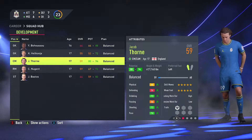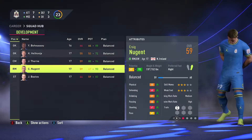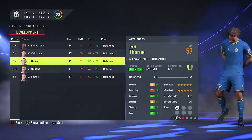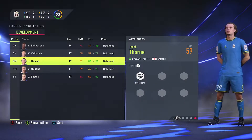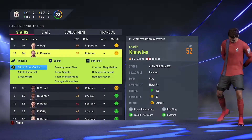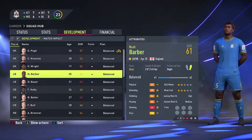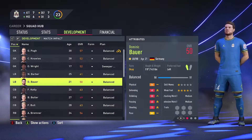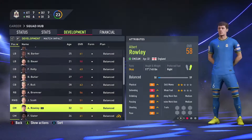Now we're going to have a look at our youth squad and check out Jacob Thorne — he's going to be a star in the making, his potential's up to 94, 5 star, 5 star, 6 foot 3. He might go straight into the squad. But this is what I need a lot of help on — I'm not sure what to do with the development side of things, even with the first team. I'm not sure what role to pick for the goalkeeper, so at the moment I just leave most people on balance. If you have any help, let me know in the comments below.